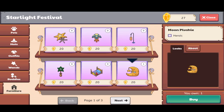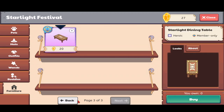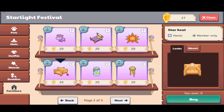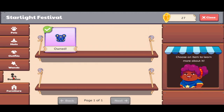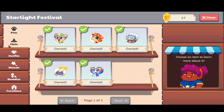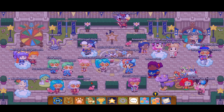Let's see how many star shards we have total — we have 27 so far. I've only got one moon plushy furniture piece. I still need a night bed, a star topiary — though I'll probably buy that last since it's small — and a starlight dining table which I really want. You could imagine a mom, dad, and kid sitting at that table. I wonder why there aren't moms and dads in Prodigy — it's just boys and girls.